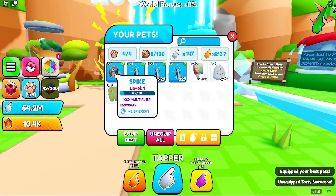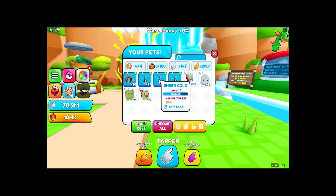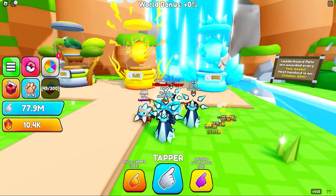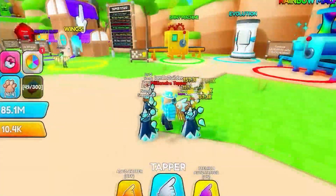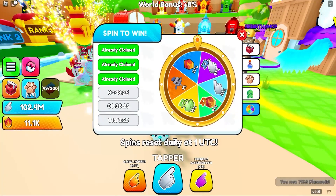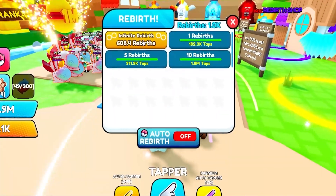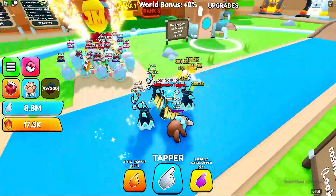Let's go to pet team, equip best. Look at this — 60%, and only 40k exist. Not bad at all. We have a pretty good team now — 157,000 per tap, that's nuts! We're a millionaire tapper now. Let's claim something — got some gems, I'll take that. Now to rebirths — we could do 500, even 600 more rebirths. Let's do it! 259k each click now.